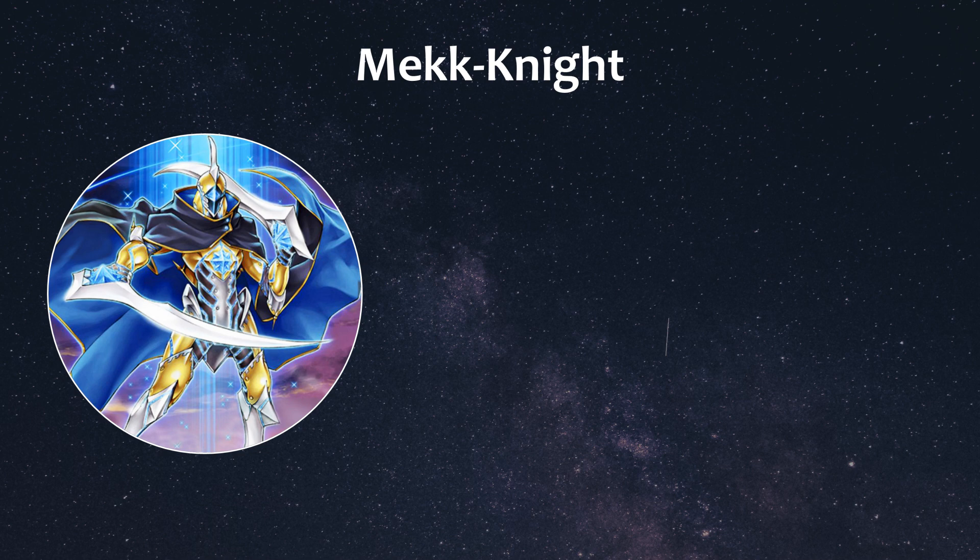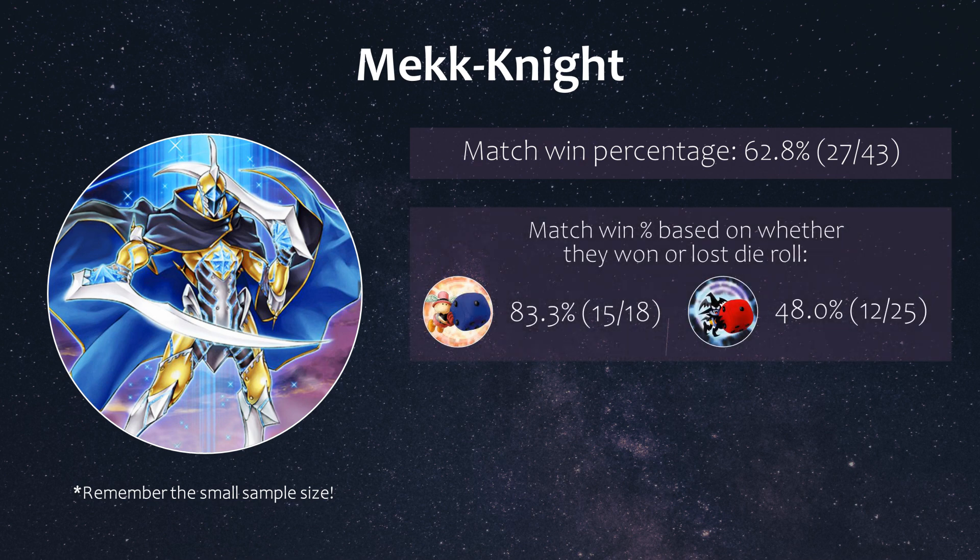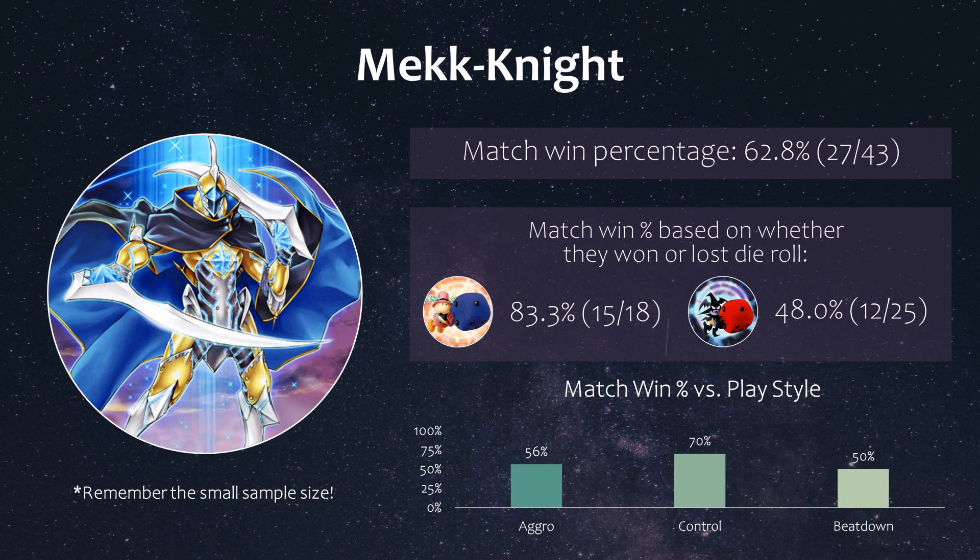Mech Knights topped an LCS not too long ago and appeared in my March meta analysis, but seem to have cooled off a bit, winning around 63% of matches. They are traditionally a going-second deck that plays standard board-breaking cards and benefits from multiple cards in the same column, usually alongside an invoked engine. I noticed there was a going-first Mech Knight build included that played a lot of traps, which is why I broke it down by die roll. When they won the die roll they won 83%, but that percentage dropped significantly when they lost it. As for playstyle matchups, they seemed to struggle against aggro and beatdown strategies this time around.